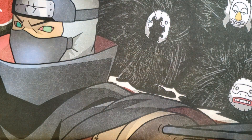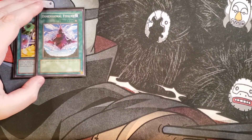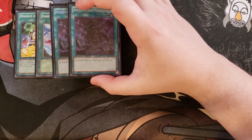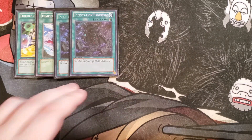For the spells, we're going to be playing a single copy of Double or Nothing, because you can go into Utopia Double to OTK your opponent and hit them for 10,000. We then play a single copy of Dimensional Fissure — it banishes any monster sent to the graveyard, which is really good against Drytron. We also play two copies of Infestation Pandemic, which protects all your face-up Evil Sworn monsters from spell and trap effects. It's particularly good against Eldlich.